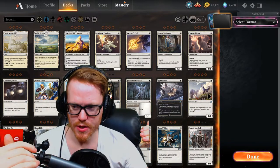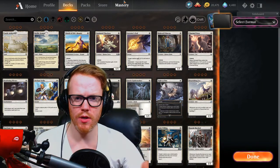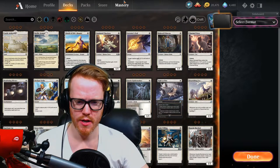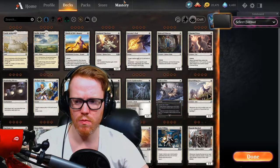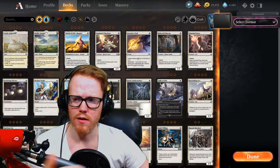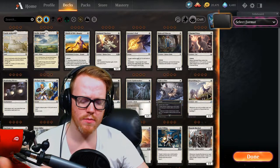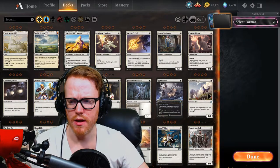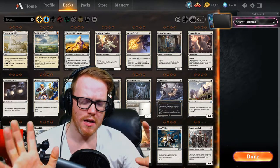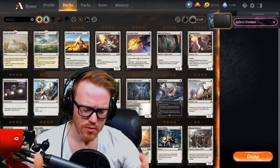First things first, when you go into your deck builder or collection, you need to start off with an idea of what kind of concept you want to go for. Whether you want to play particular colors or a particular type of card — that's the concept. So let's say you want to play a blue-white deck. If you filter to blue and white, do you want to go something like Azorius Control, or something more aggressive like an Azorius Flyers style deck that plays a lot of small drops to be very aggressive?